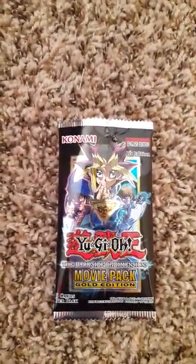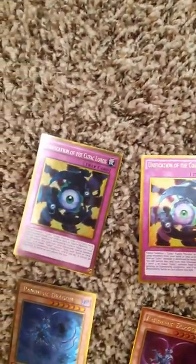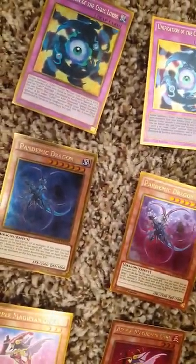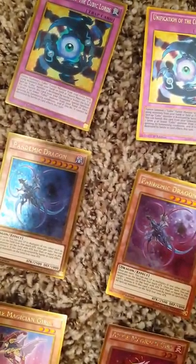We've got them lined up here — on the left are cards from his pack, and on the right are cards from my pack, which is from America. You can tell the UK has a blue version, especially Pendulum Dragon — the most noticeable one. It's blue in the UK and it's purple in America.